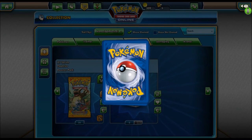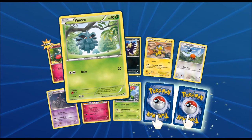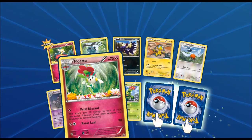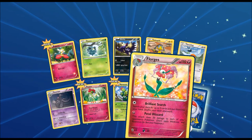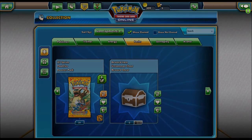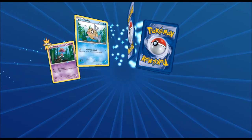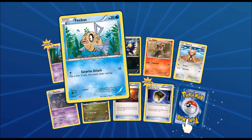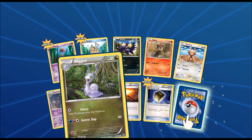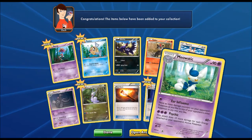Ripping into the second pack of Flash Fire. Starting off we got ourselves a Flabébé, a Pineco, Stunky, Helioptile, Fletchling, Dusclops, a Floette, a Maractus, a Florges, and last card of this pack is a Skuntank. Next pack — starting off with this pack we got a Skrelp, a Feebas, Stunky, Litleo, Sentret, Dusclops, a Sligoo, a Fiery Torch, a Protection Cube, and last card is a Meowstic.